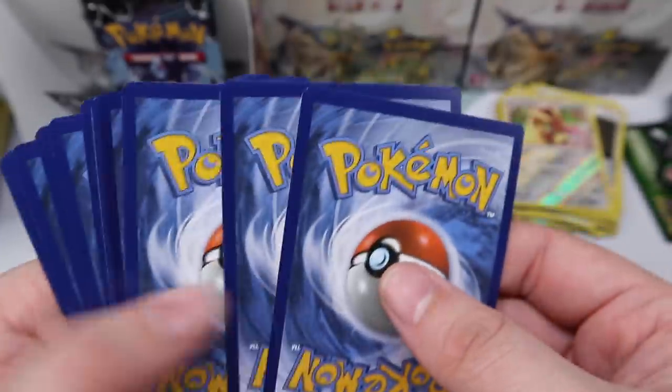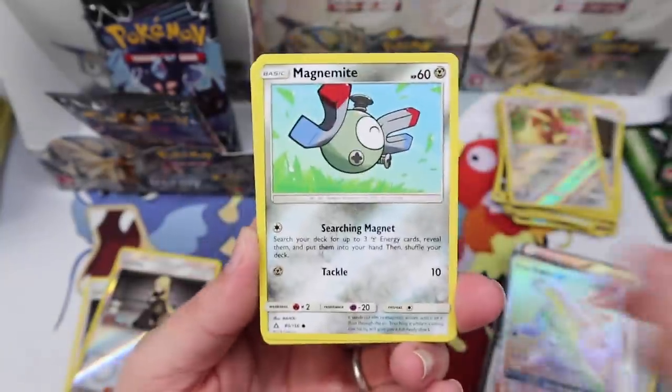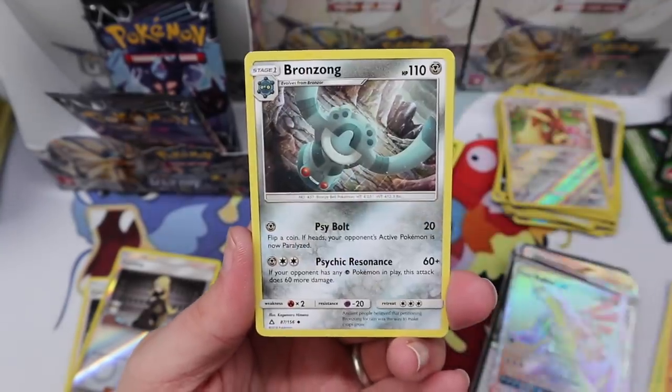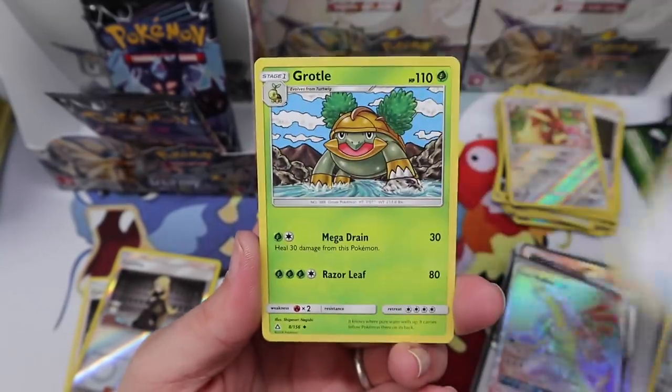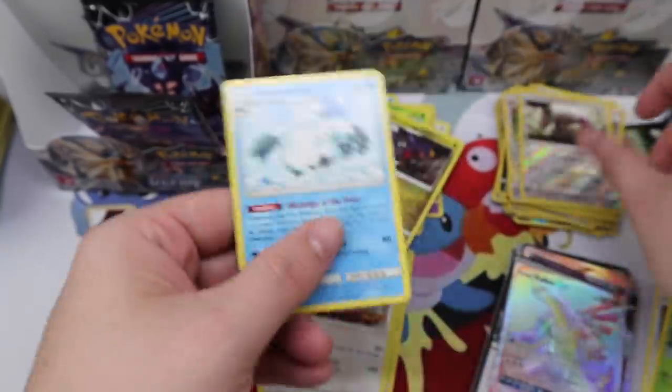Sneasel, Magnemite, Cherubi, Buneary, Hippopotas, Bronzong, Fire Memory, Mimeikyu, Grotle, Oranguru — and an Abomasnow regular rare.